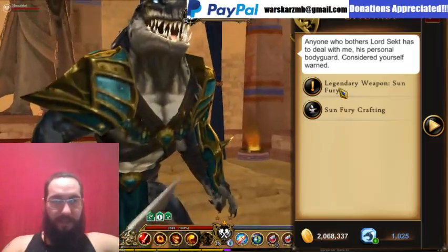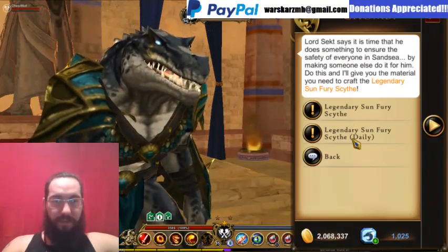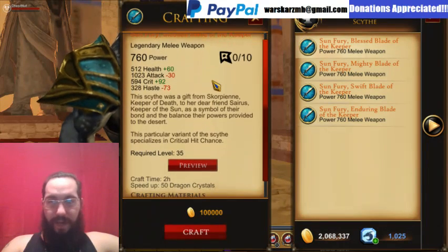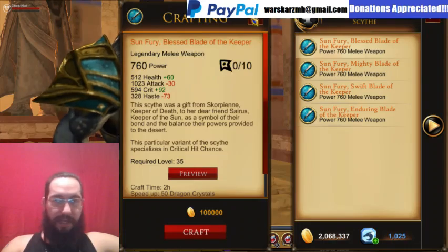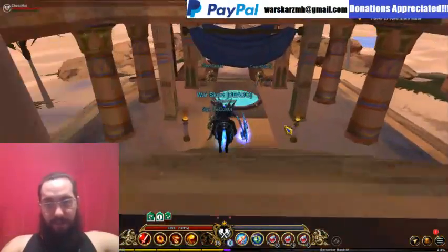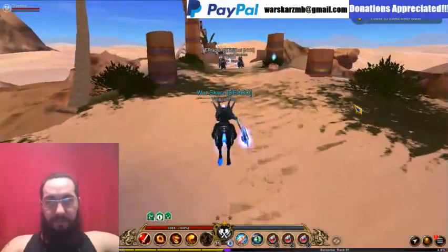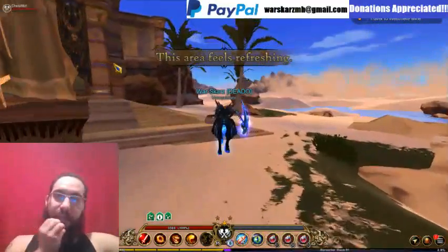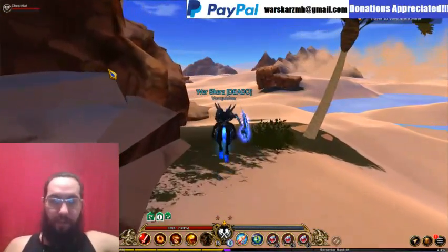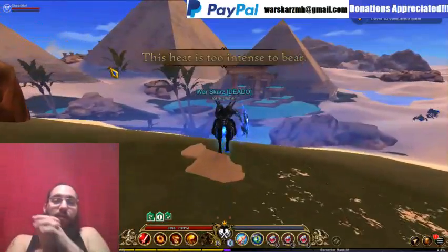He gives you the Legendary Sunfury Scythe Quest once you unlock it. You've got to beat everything to get it all unlocked — that's the Legendary weapon. You get a daily and a repeatable. That's your Legendary weapon that everybody talks about, and it takes 25 days to do it, so it's a lot of questing. Here's the entrance to where we came from. If you don't have that unlocked, stay to the right of Lord's Sect temple. There is the Krakos Pyramid — directly behind Lord's Sect temple.